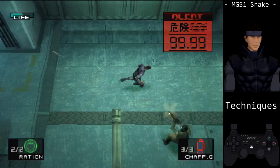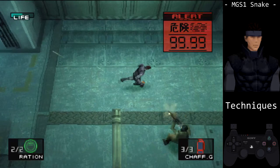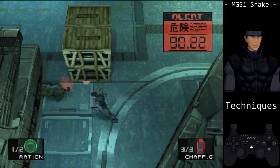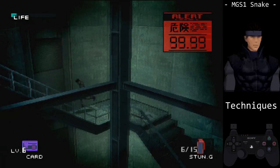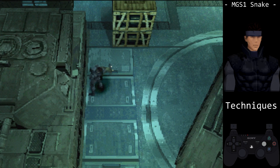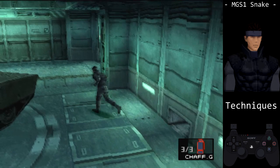This technique is going to take practice, so use the armory, the tank hanger on alert, or the tower A climb for practice. It is possible to throw one guard into another, creating a domino effect. Just like the throw cancel, we can cancel the end animation of a choke. After you've successfully choked out a guard, equip your weapon. You'll know to equip your weapon by the guard's audio and Snake's animation.